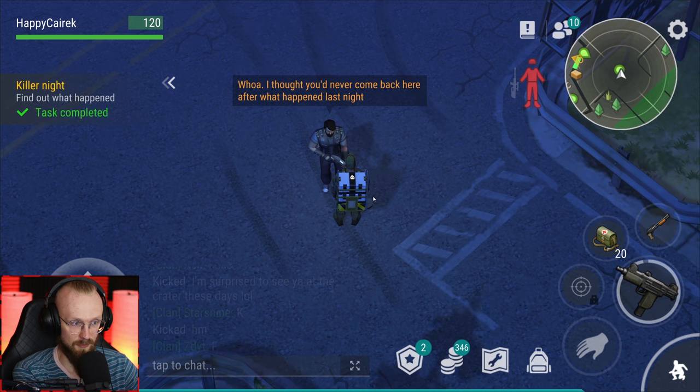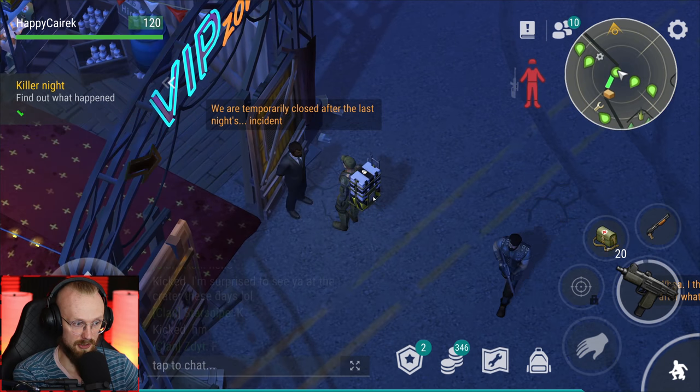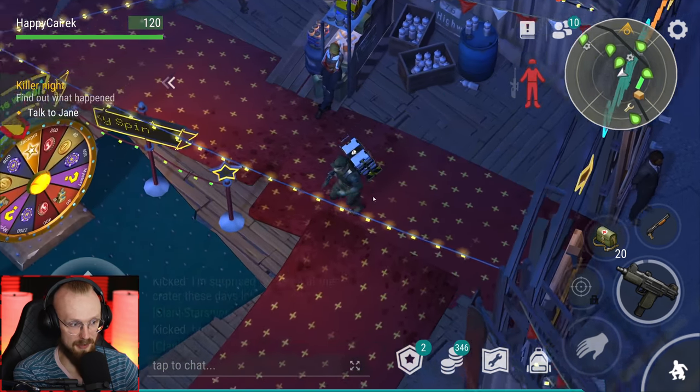Let's look around the gas station. 'I thought you'd never come back here after what happened last night.' I still don't know what happened here. Where do I go? Talk to the VIP guard. 'We are temporarily closed after last night's incident.' I still can't come here - 'you're not on the list.' I am on the list. Let's talk to Jane. Jane is just sitting here.